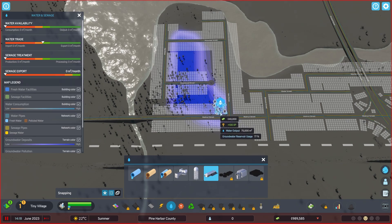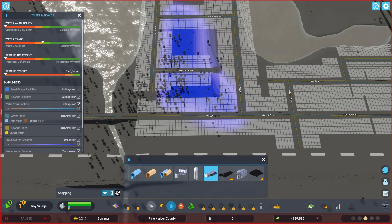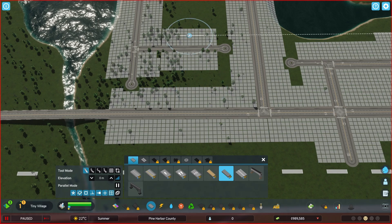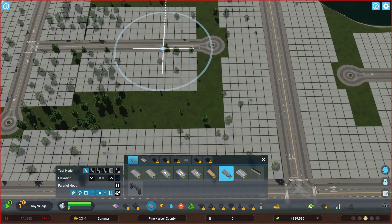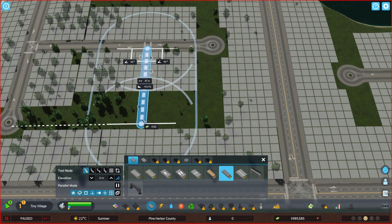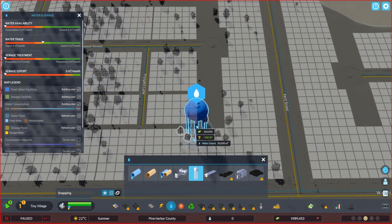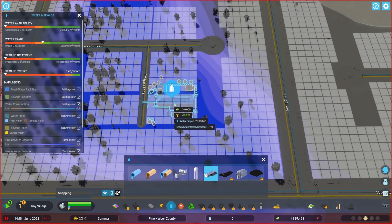I don't necessarily need the groundwater pumping station to be on a major road, so I'm going to grab an alleyway and draw in a little road, then grab our groundwater station and place it right here.